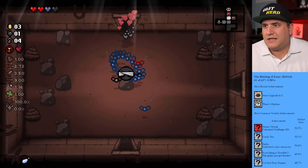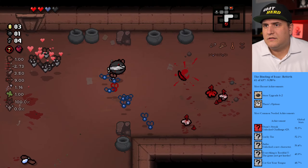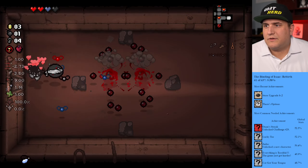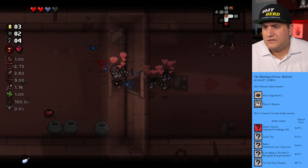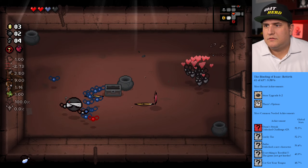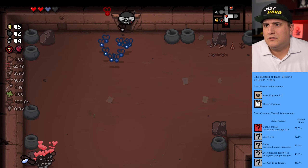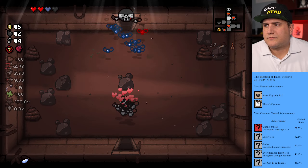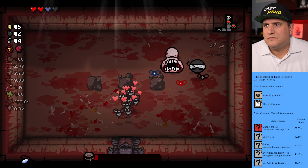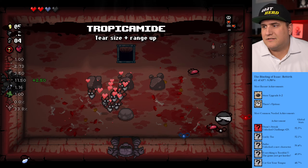There's the boss room so we're going back down. Took care of all those guys quick. Let's see what else we got — that was quick. Another room down here. We have five coins but let's just save them and head up to the boss room. What do we got? Larry Jr — we can handle that, especially with flying. Pretty easy, pretty easy indeed. Tier size up, range up. I see the tier size doesn't do much for me unless that makes my flies bigger — it might have.